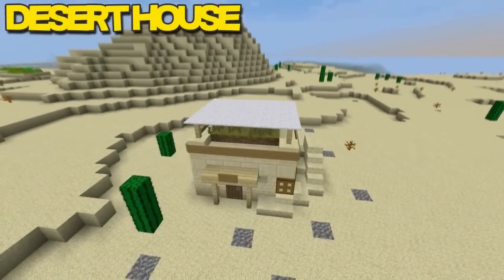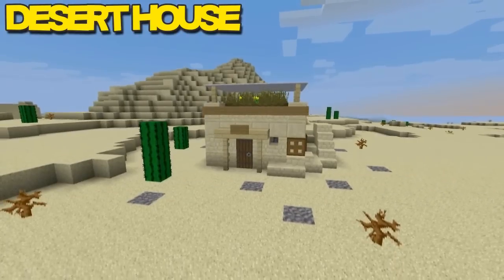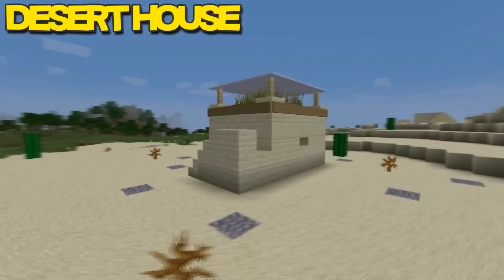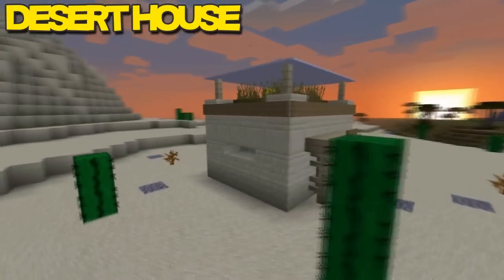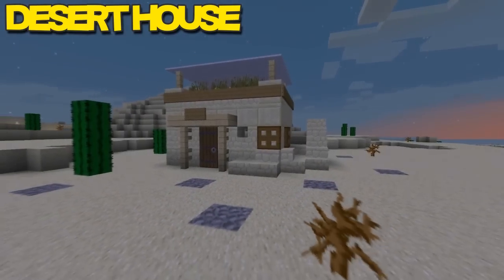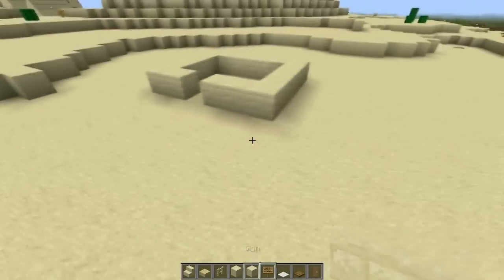First up we have a desert house. Just look at this house — it's absolutely beautiful. It's a desert house and I don't see people creating desert houses very often, so this one's really unique and really cool. I loved adding this into the list. So let's go ahead and take a look at a tutorial on how to build this thing.